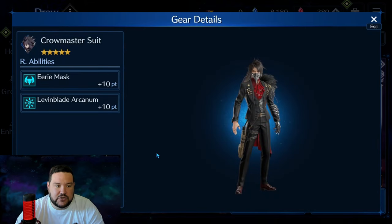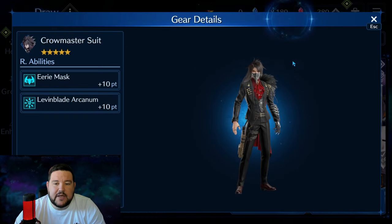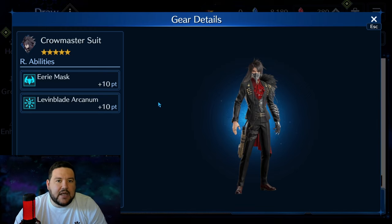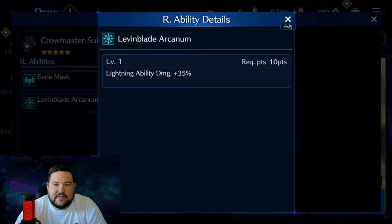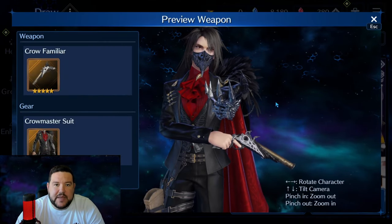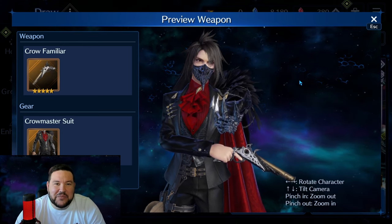Coming down here for the Crow Master suit, we've got this new R ability called Eerie Mask. Both of these costumes have the same ability: Magic Defense plus 15%, HP plus 5%. I really like this R ability — it's very good, and so from that standpoint alone I think both of these costumes are great. I think Vincent's is a little bit better depending on what you have for your account. Otherwise, we have Leavenblade Arcanum, another Lightning Arcanum, and this is going to be for a Magic version. The Arcanum works either way, but Vincent's weapon is magical based. Tifa also has one, Cloud has one — I'll put up a chart a little bit later and we'll go through them.